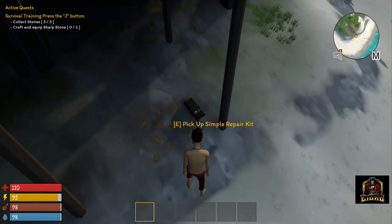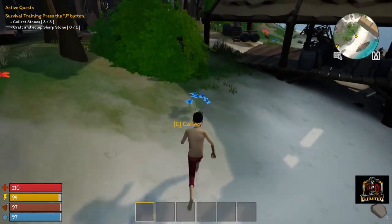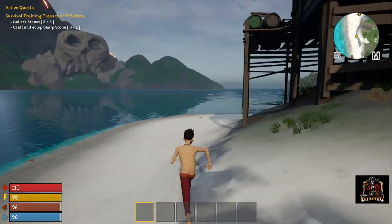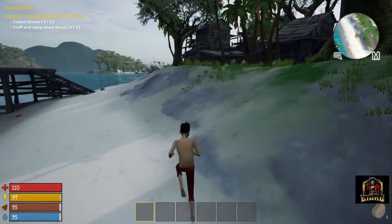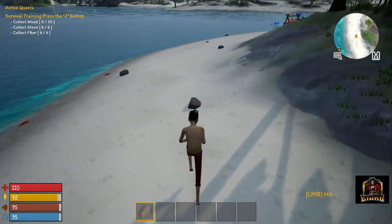My goal for today - if you look in the top left - is to follow our active quests. There are some repair kits just hanging about and some rum - every pirate needs a little bit of rum! I want to follow some quests and show you guys the mechanics. We're gonna grab the sharp stone, craft the quick sharp stone, and put that in our hotbar. Let's also grab some crab meat and a few more stones.